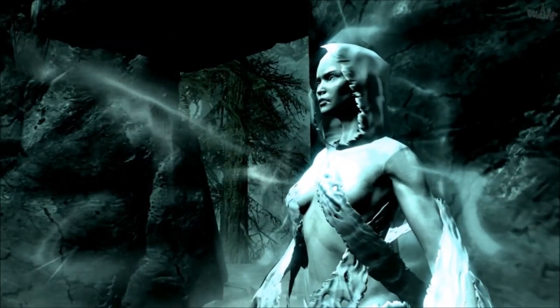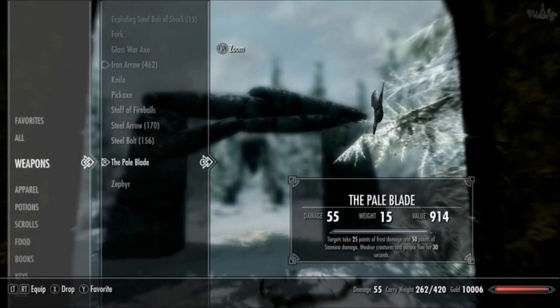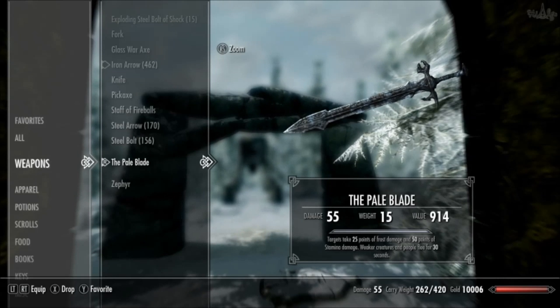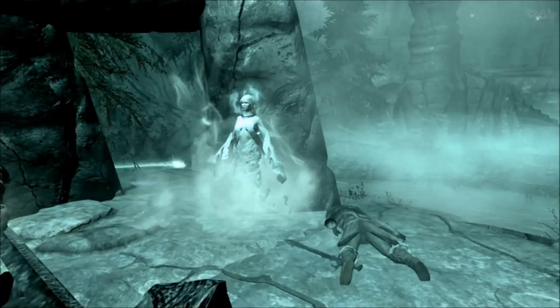What's up guys, my name is ESO and welcome to the channel. In this video I'm going to be showing you how to get the unique Pale Blade. This weapon has a very strong enchantment that does 25 points of frost damage and 50 points of stamina damage to the enemy each time you hit them. And if that wasn't enough, it makes weaker enemies run away from you in terror for 30 seconds, which is plenty of time to slash them in the back.